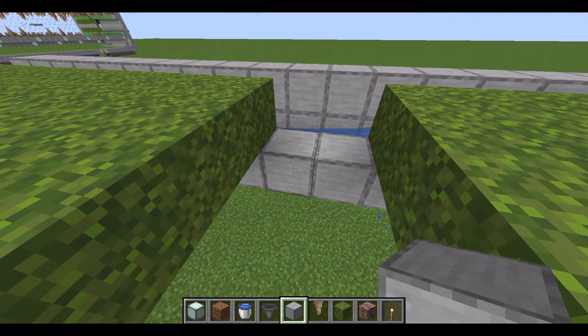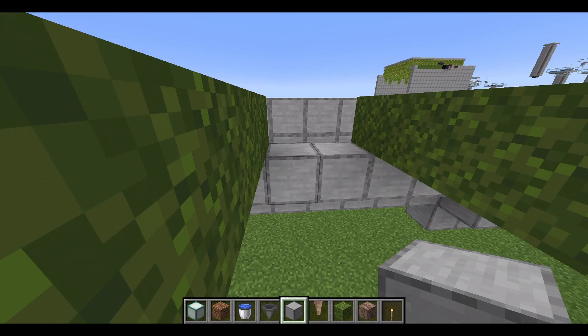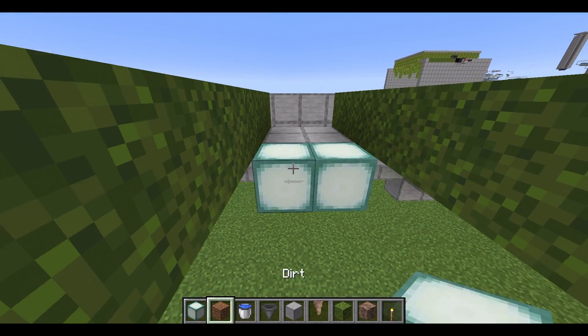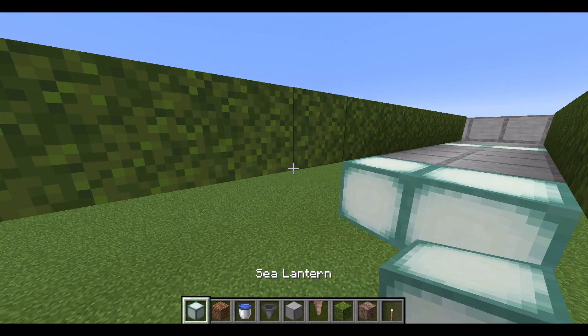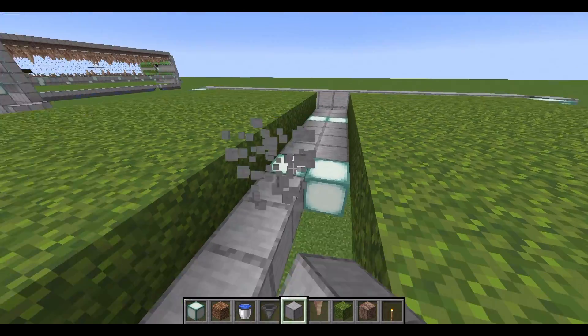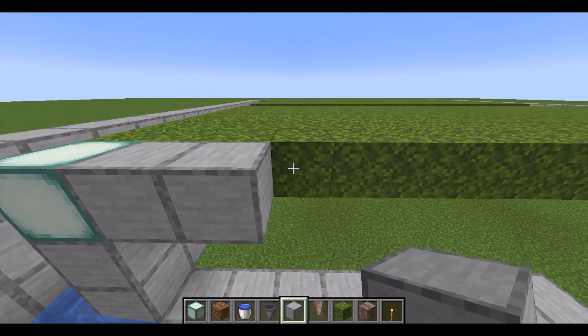Next get your building blocks and place them across like this. Then get some sea lanterns and place them over here, or your light source. Then also do this on the other side — get some building blocks there and sea lanterns across here. Then go four across in this direction, then place some more sea lanterns over here. Then also do it on this side too — go four across and fill in the blocks in the middle. Then on this side go one, two, three, four.